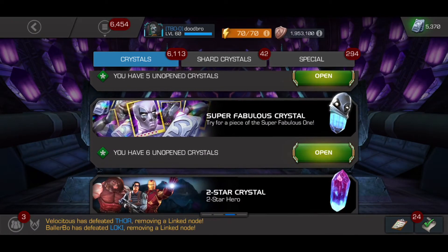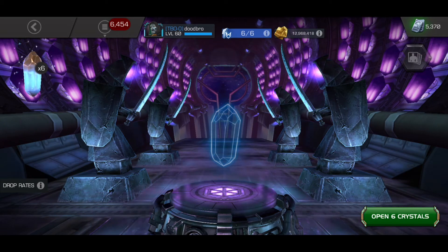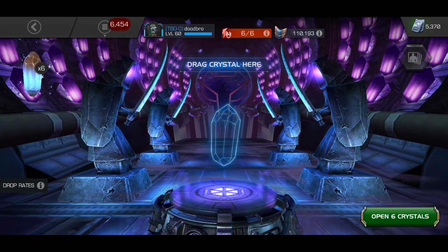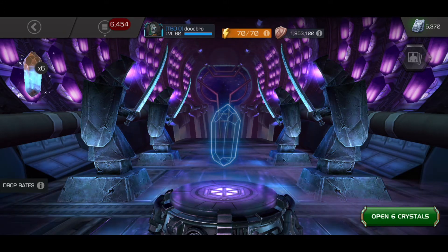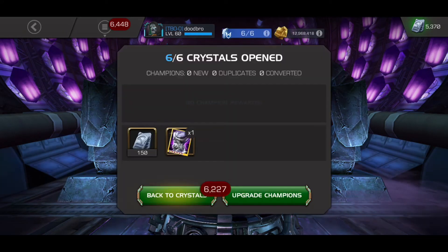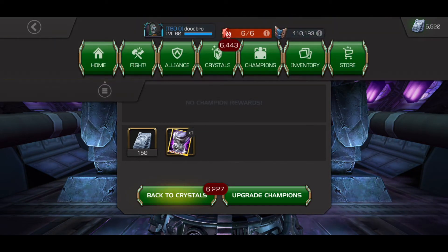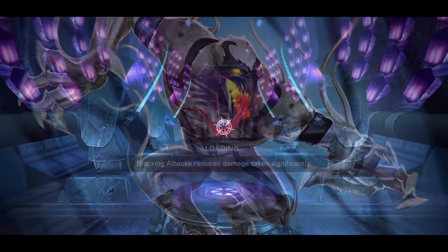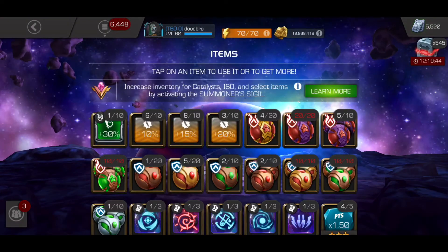Then we got 6 of these Super Fabulous Crystals. Hope that we can get some pieces of Plat Pool. There you go! We got the Rippling Torso of the Super Fabulous one, and we got 150 units. Not the greatest amount of units, but another piece — I'll take it. I think I already have the torso though, so it'll probably be a duplicate.